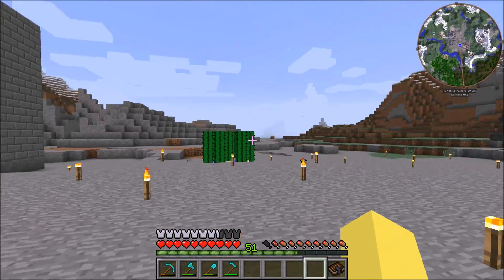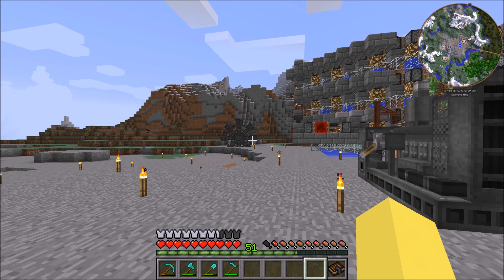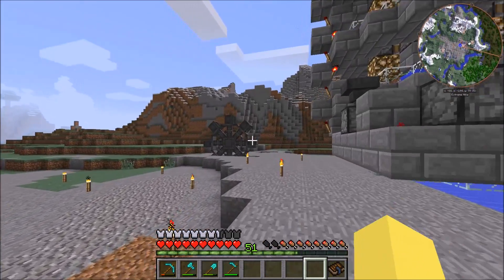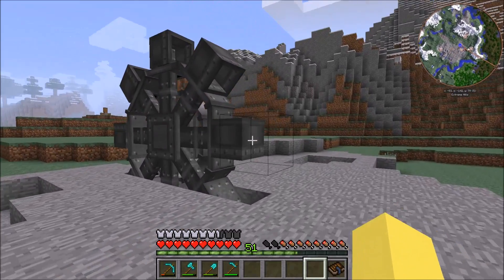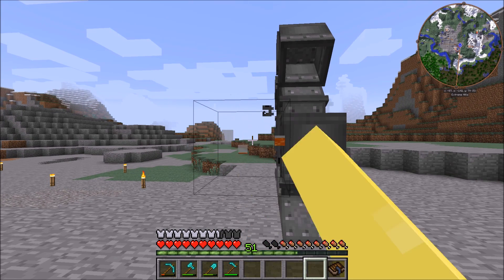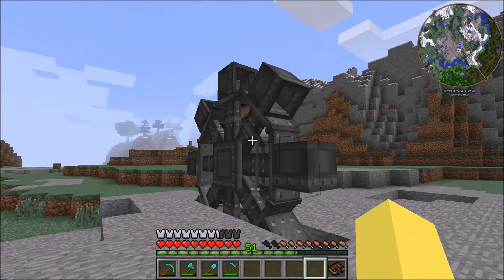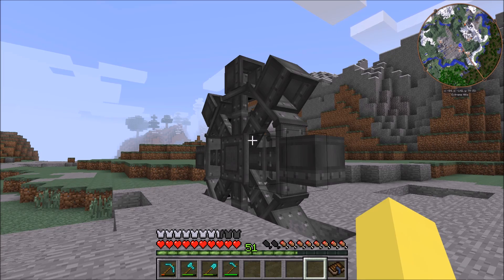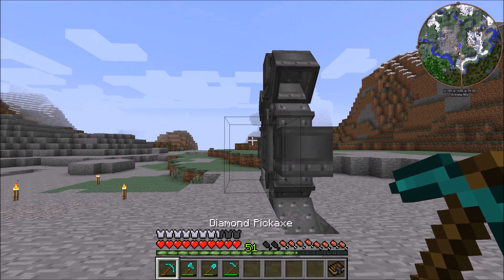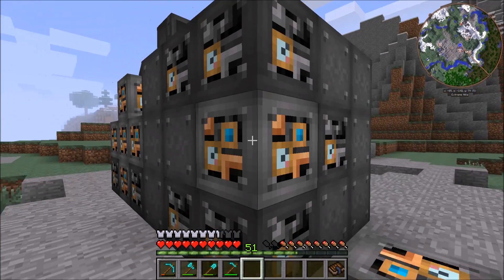The excavator used to be over here but it is now over there. You might be thinking that does not look like an excavator — it looks like just the wheel. For some ungodly reason, ever since I moved it, the frame does not want to show up. The frame is here, you can see the weird particle effects when you hit it, but when I form the whole thing it just doesn't want to appear. If I break this block right here you can see everything's good — the wheel even stays formed.